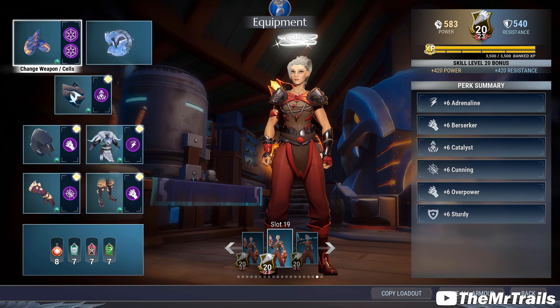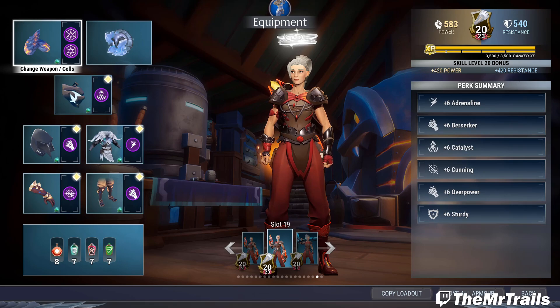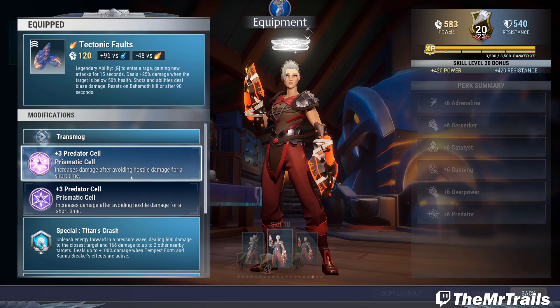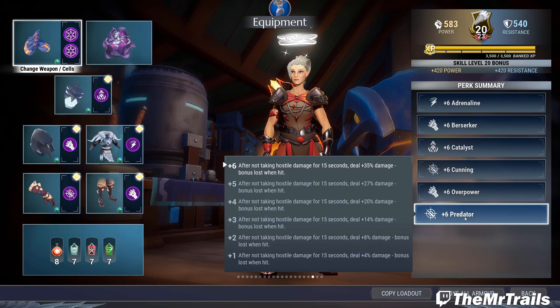There are a few reasons this doesn't work in a practical sense. First and foremost, you do inherently have to give up DPS to run a build like this. To fit Sturdy onto the build, you have to clean up plus 3 or plus 6 of your perk economy, and that is most likely going to come from Predator — actually one of the best damage sources in the game. You can't practically run Predator and Sturdy together because you lose your Predator damage bonus.